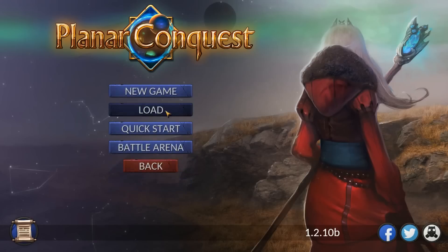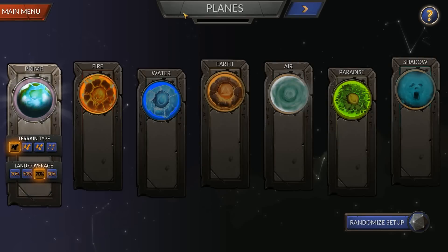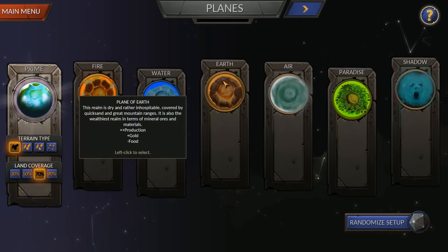The first thing we're going to want to do is click Single Player, then New Game. The first screen we're going to encounter is the Planes screen. Hovering over the icon for each plane will give you a brief description of that plane, as well as what benefits and detriments it has.